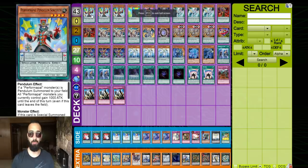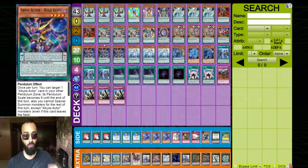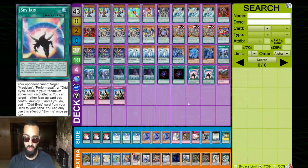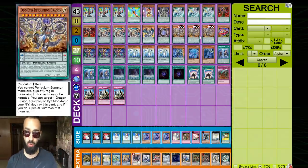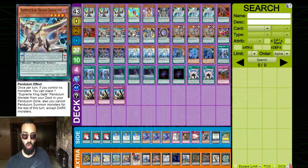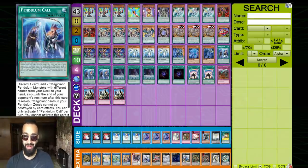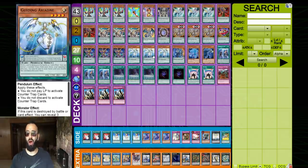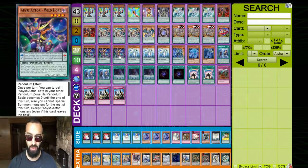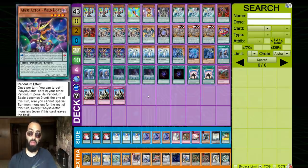Deck profile time — this is a very consistent deck, and here's why: everything is Level 4. Revolution Dragon and Sky Iris allow you to search your blowout cards. Revolution Dragon searches Dark Worm and Luster Pendulum. Dark Worm is basically Exodia — you have like six auto-wins with six Pen Calls. Revolution Dragon can also search Luster Pendulum, and with Ariane it's almost its own auto-win. Wild Hope gives you so much plussing. You have roughly 12 incredible plus cards; drawing one essentially wins the game.